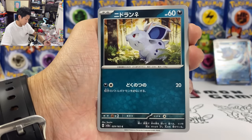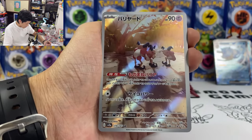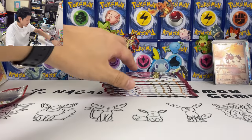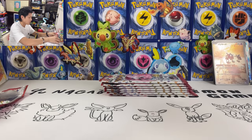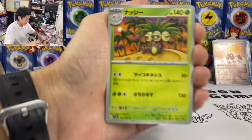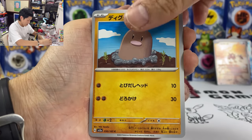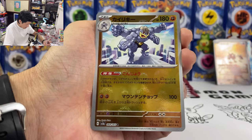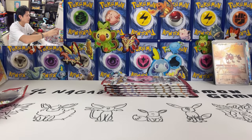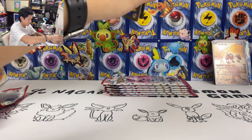We got the belt. We got Sandshrew. Mr. Mime AR card — we got three of them. And we have Weezing, holo card. Where's my Master Ball? Master Ball is certainly one per box. Dratini — this is not a Master Ball. And we have Vileplume, holo card.